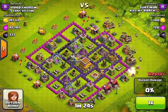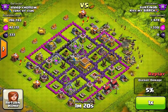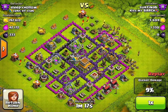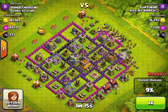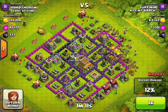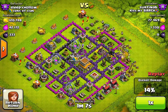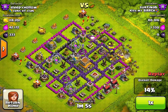So I bring in the meat shield of Barbarians to clear out some of the pumps and mines and just lay the archers right behind it to pick off those storage units. Unfortunately, he has a dragon in his clan castle, so he smokes a couple of my troops, but it's okay. I've got 100 barbs and 100 archers to take care of that.